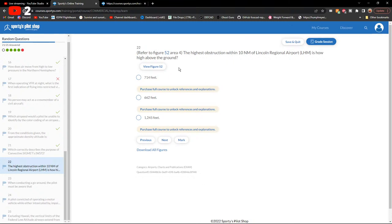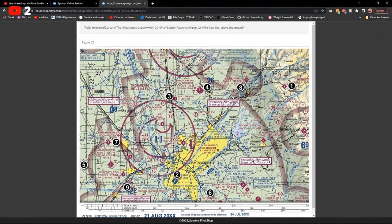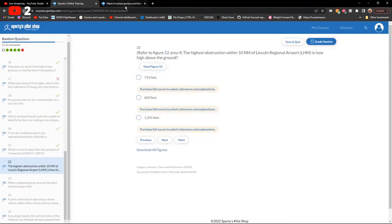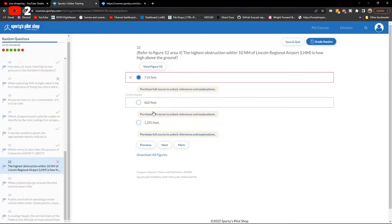Figure 52, area 4: Lincoln Regional — the highest obstruction within 10 nautical miles. Without a visible ring on the chart it's hard to measure. Guessing 714 feet AGL — wrong; the correct answer is 662 feet AGL.